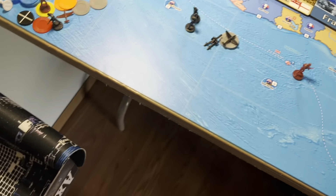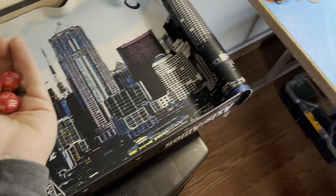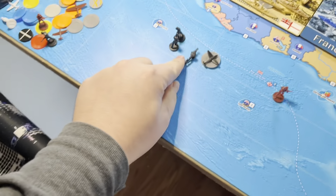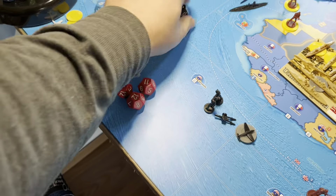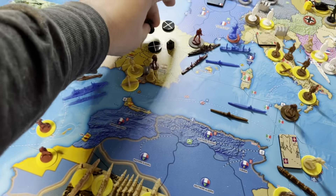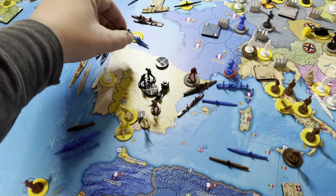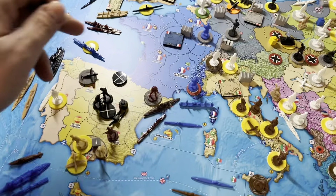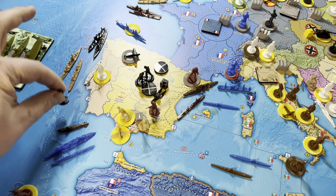The Republicans are down to one infantry. We roll our three fighters: two, four, and five — three hits. The last Republican infantry defends and misses with a ten. The Nationalists will capture Madrid with two infantry and one artillery. Finishing up in Spain: landing the three fighters in Galicia and Leon, and sending the Lend-Lease infantry to Western Andalusia.